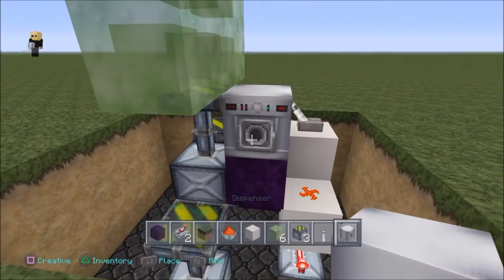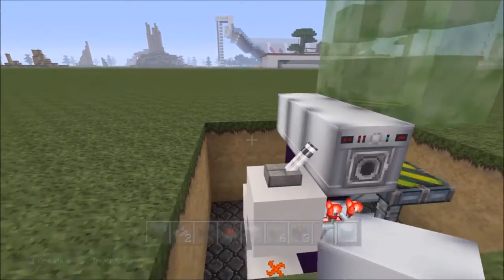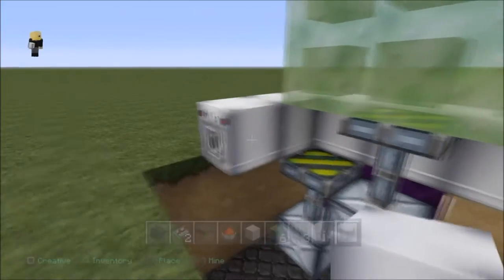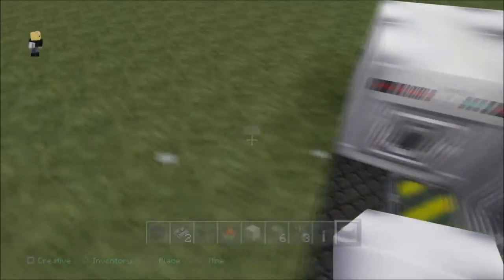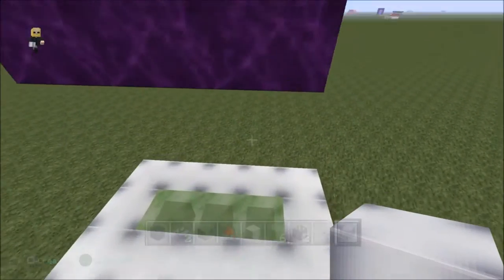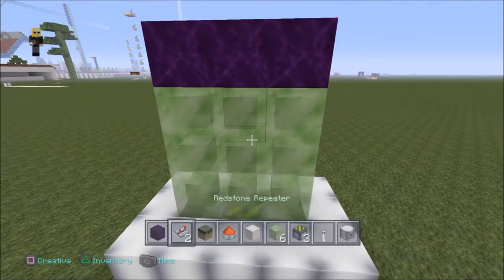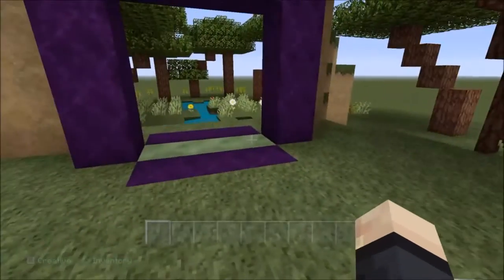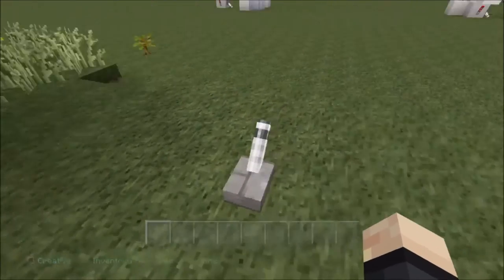Now we're just going to want to build a floor. I'm going to use droppers — or whatever I got here — sorry, I don't know what they're called. So we're just going to build it around like this by crouch-placing because it looks cool. Now when I press this, it's going to work. All we need to do now is light it up, brighten it up, put a side on here like this, make it look nice, put some trees down — a bit of a secret garden here. I ended up putting obsidian back down — it looks better.